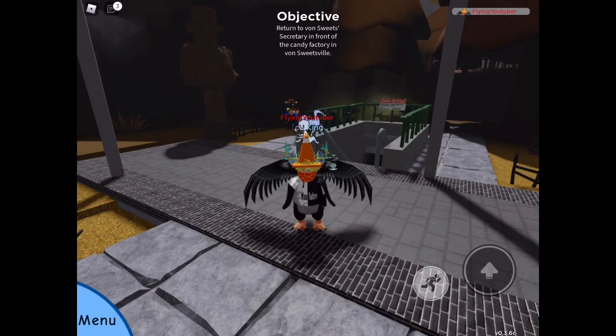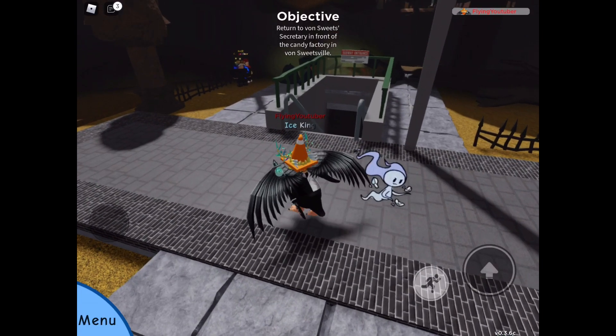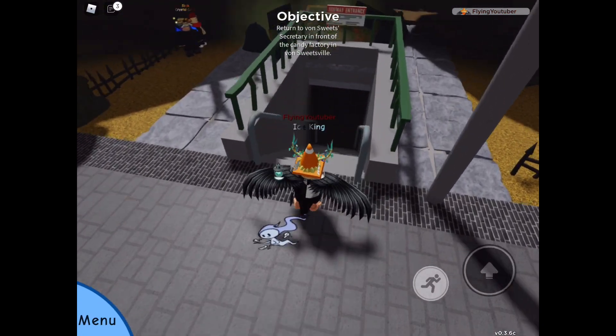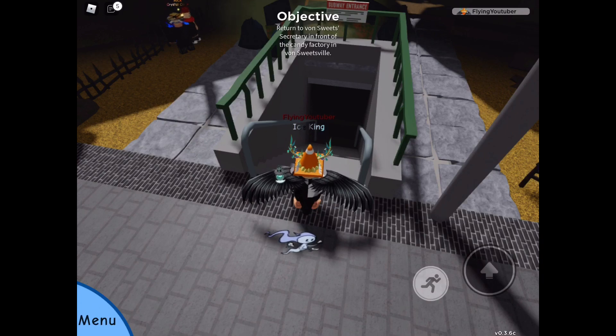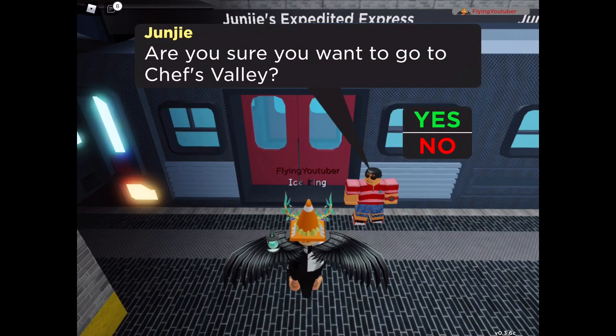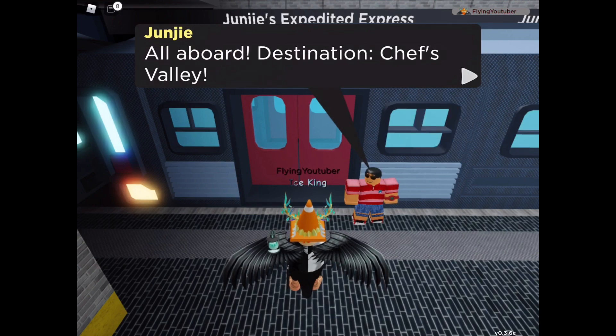In this video, we're gonna see three chess locations in the new area where you can find Pendishy. To access this new area in Vonsuitesville, you have to go to the subway station. This is the first subway station that's actually accessible. You get through and you get to access the subway where this guy says, you wanna go to Chef's Valley?